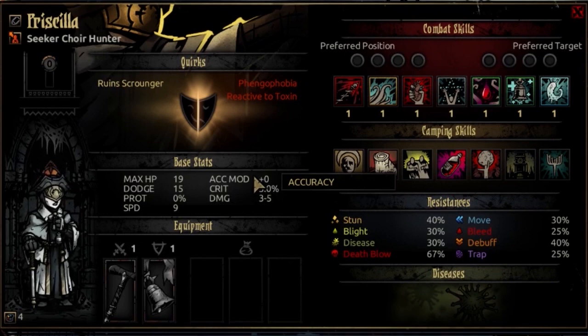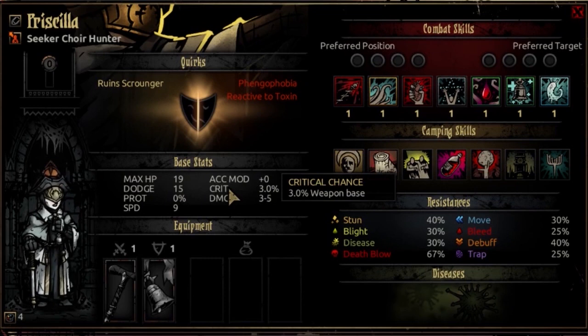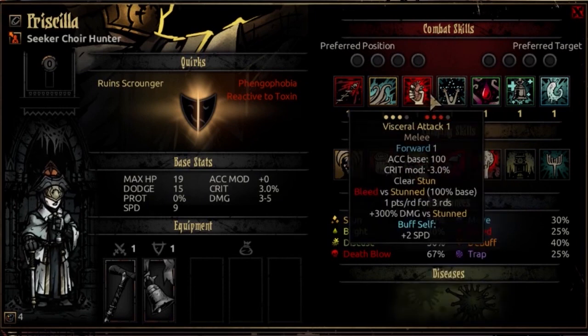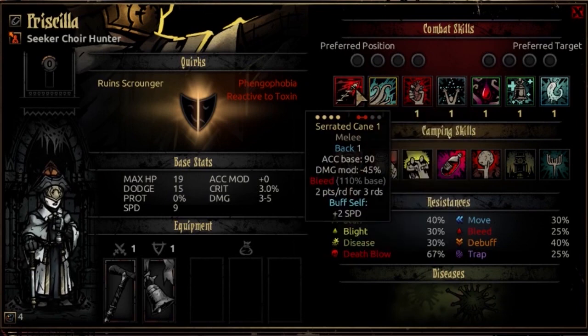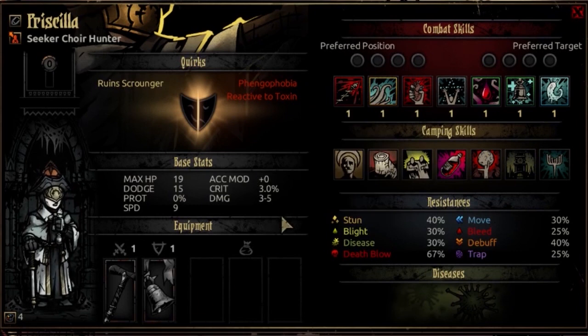Accuracy Mod is a 0 — no pros, no cons. Crit for the Choir Hunter is 3% at Resolve Level 1 and progresses all the way to 7% at Resolve Level 5. This is what I consider to be average crit — exactly comparable to a Crusader. Her main AoE attack won't have a lot of crit, but you're going to see a decent amount of crits from Augur of Ibrietis. She even has a trinket or two for critfishing, but it's not necessarily where she shines. She is a very good support class.